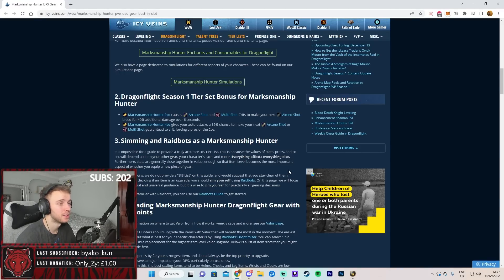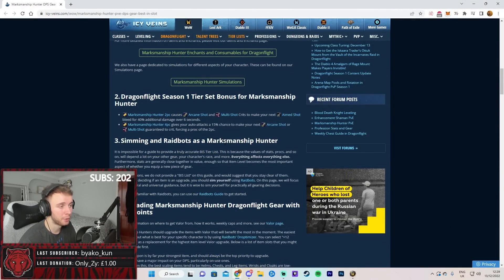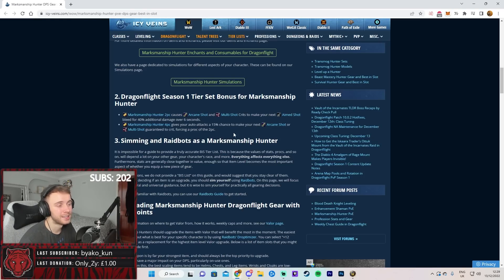As far as tier sets go for the Marksmanship Hunter, the two piece causes Arcane Shot and Multi Shot Critical Strikes to make your next Aim Shot bleed for 40% additional damage over 6 seconds. This ties in very nicely with Serrated Shots, increasing the bleed damage by 20% and further increasing this when the target is below 30% health. The four piece gives us a 15% chance from our auto attacks to make our next Arcane Shot or Multi Shot a guaranteed crit, forcing our two piece to proc, which again makes our Aim Shot cause the target to bleed for an additional 40% of the damage over 6 seconds. It's a nice tier set with some good synergies with Serrated Shots.